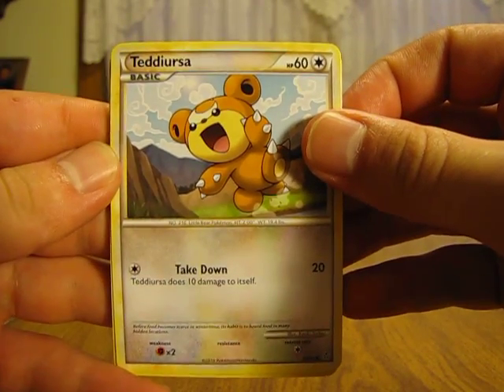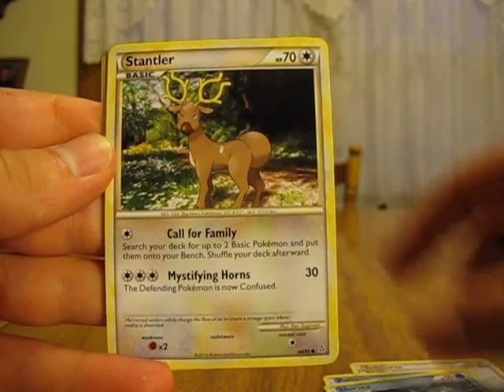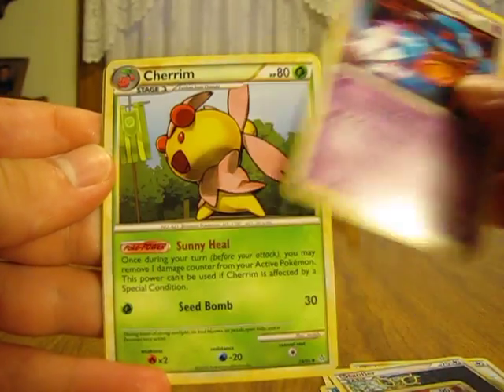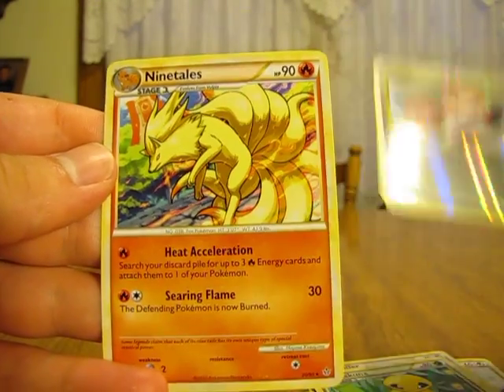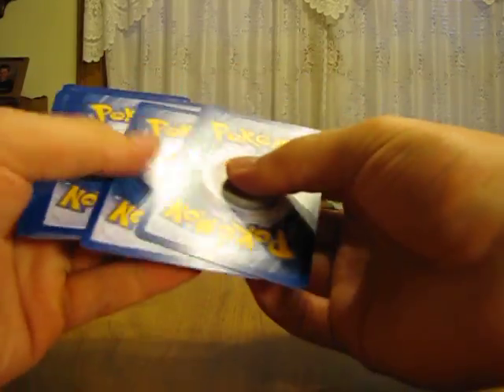So a Teddiursa, Poliwag, Horsea, Stantler, Onix, Metang, Cherubi, Kakuna, Dual Ball Reverse, and Ninetails. So nothing good so far — come on now. I've opened three packs and I haven't gotten anything good yet. I'm due for at least a holographic card. If not, I'll probably have to go back to Walmart and buy the next few packs there.